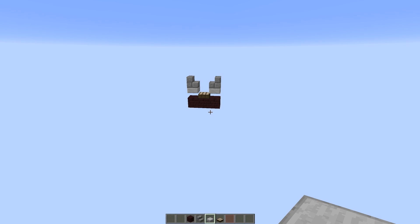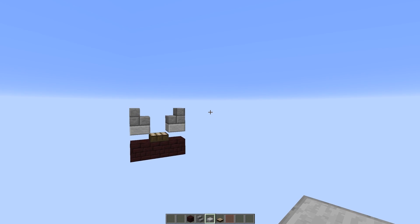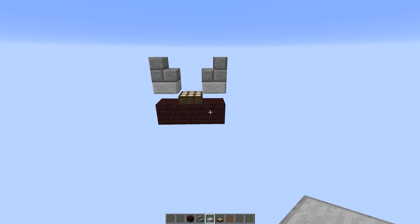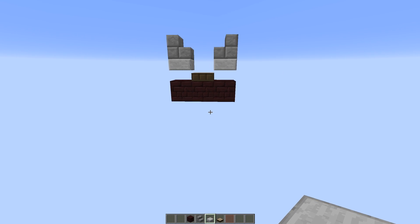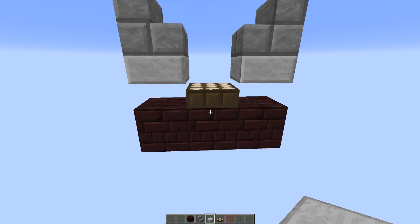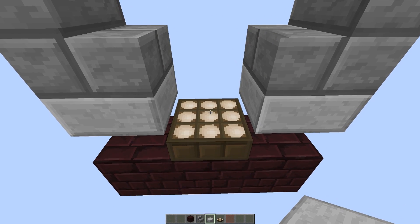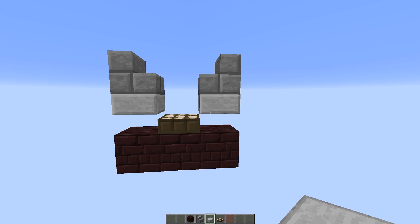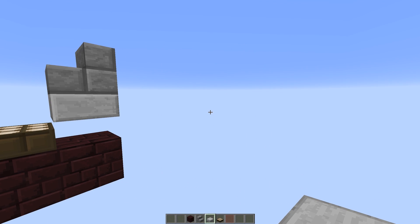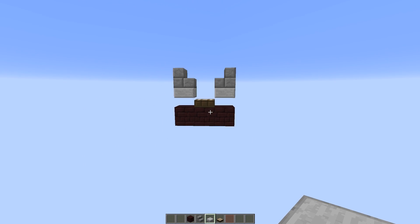Now for how to build this - it is incredibly simple. The base of your farm has to be nether brick blocks - you need the full blocks because wither skeletons will not spawn on slabs. The block you walk on down the full length needs to be a daylight sensor, because it has a very unique height slightly shorter than a half slab. If you used a half slab, you'd be a little too tall and the blaze on the outside spawn areas would shoot you.